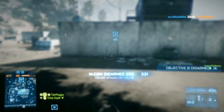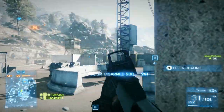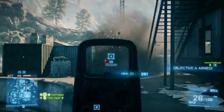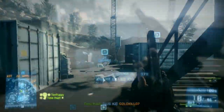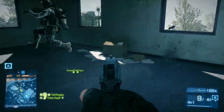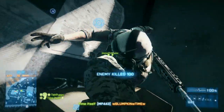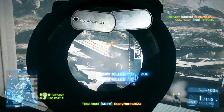On this first base we almost hold — we get them down from 150 down to 20 tickets, and it takes us about 20 minutes to do so. DICE is pretty proud of their destruction system in the Frostbite 2 engine that Battlefield 3 uses, and after 20 minutes on this one base, the map is pretty much in ruins and there's not a whole lot of cover left. There is nothing left of this base by the time we get pushed back.